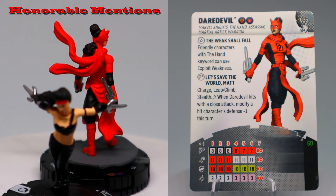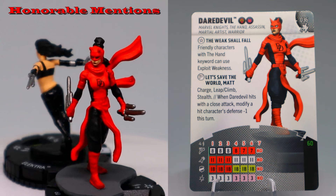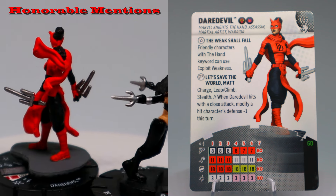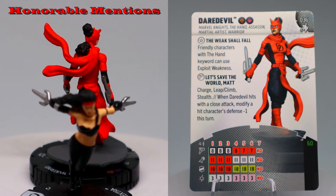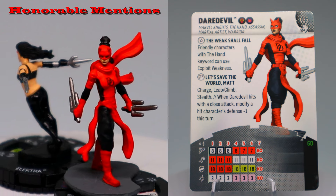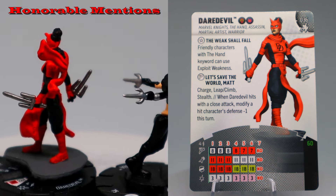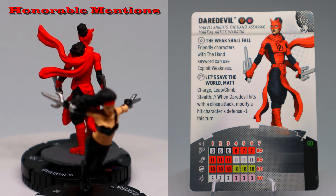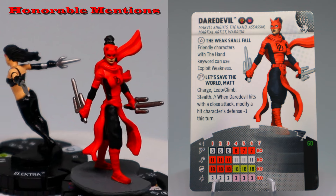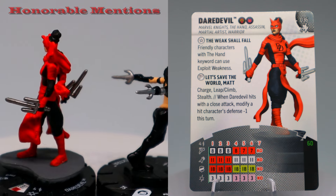She has Spider-Man team ability and Masters of Evil, which is great because she has super senses and Masters of Evil gives opponents minus one defense when adjacent friendlies attack them in close — like a police team ability but for close attacks. Her special movement has charge, leap/climb, and stealth, and when she hits with a close attack the target gets minus one defense for the turn. She's only 60 points, but that's all the honorable mentions so let's get to number one.